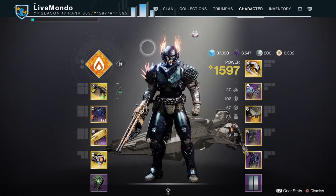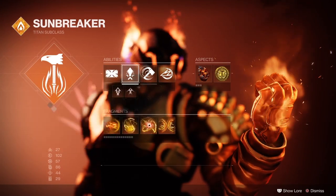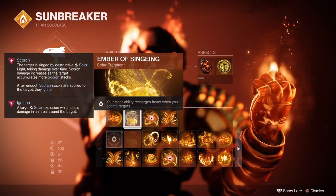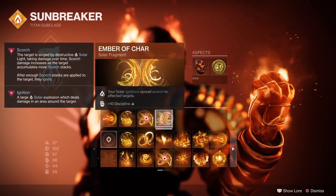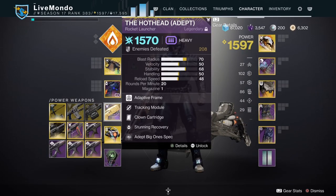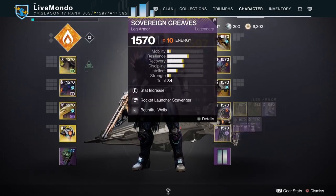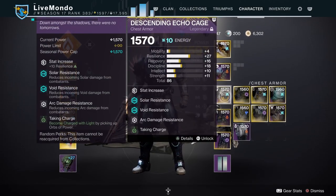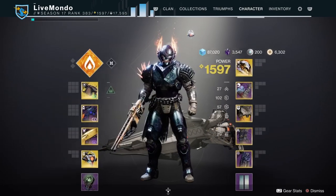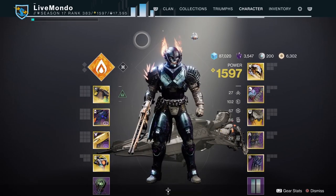Hi guys, welcome to the video. This is a solo run of this week's featured Grandmaster, which is the Inverted Spire. I'm doing it on Solar Titan. All fragments and aspects I'm using are here in the video — you can pause them and go back and have a look. I'm using Arbalist for Barriers, Eternal Blazem for Unstoppable, and Hothead Adept. Loreley Splendor is the exotic I'm using because I get health regeneration if I'm low level, and that's based on my class ability. I'll speak more about that as we go through the video.